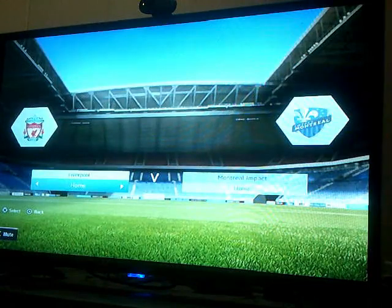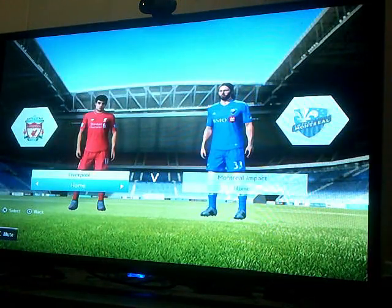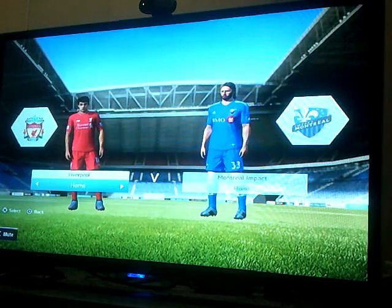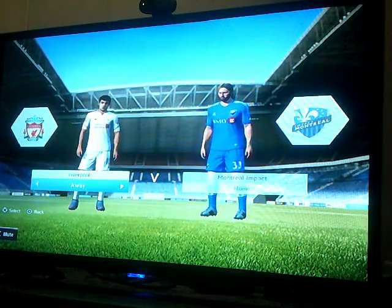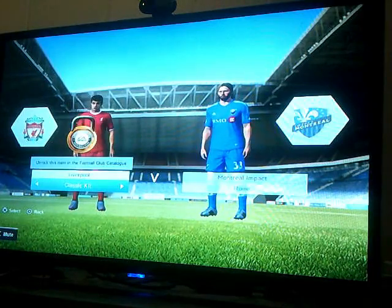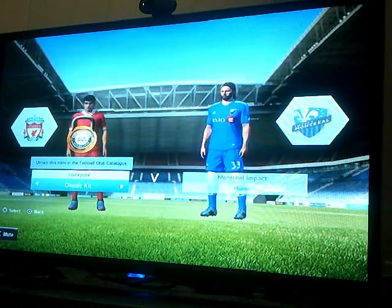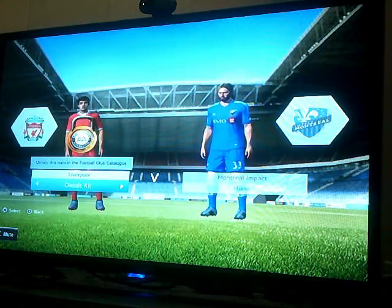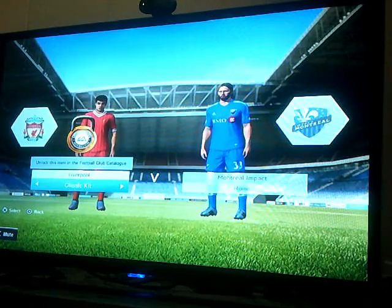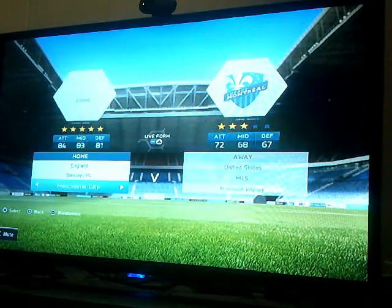Liverpool FC is hot as hell. Standard Chartered — all red, and then the white. Alternates are black. The classic kit with the LFC and the bird on the shoulder. There's another one — the difference between this one and that one? I guess the stripes. Not really up for it.